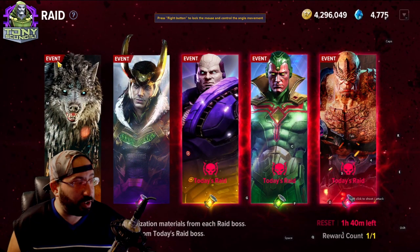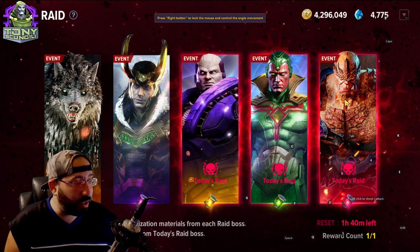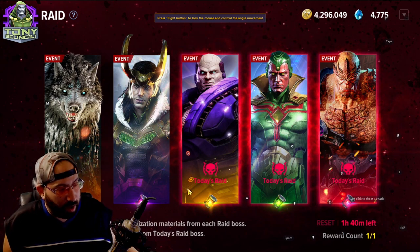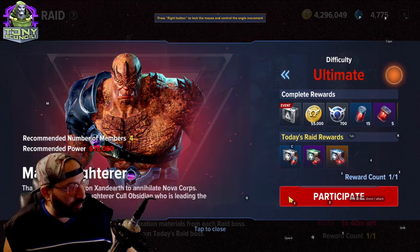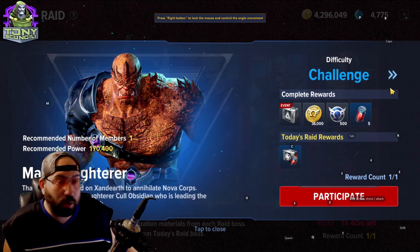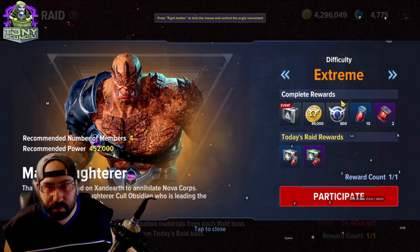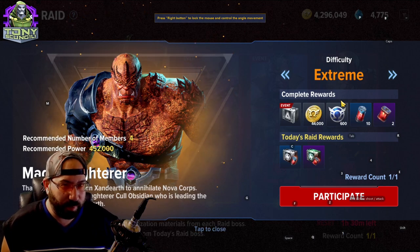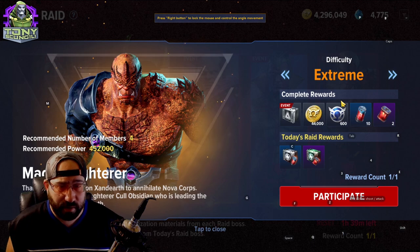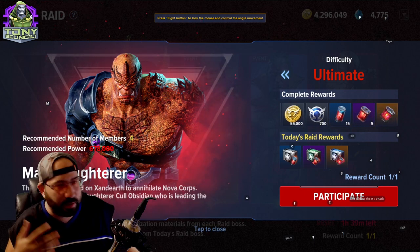Raids are how you get your specialization materials. They change every day — Monday through Saturday run two raid types each, Sunday has different ones. The harder the raid, the more materials you get. A quick note: you'll be living in Challenge difficulty for a while because Extreme will kill you. Don't try to get carried — people will watch you die and leave. Do this with a group of friends.